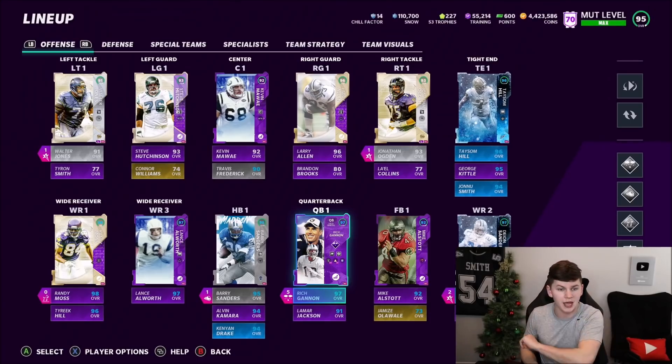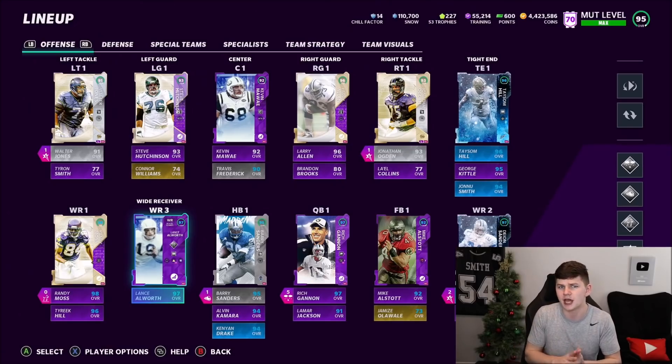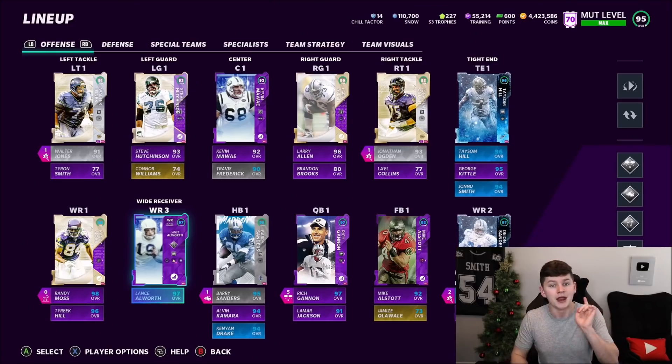At wide receivers, we have Lance, Randy Moss, and Deion Sanders. I'm actually starting Lance over Tyreek Hill because I'm running a Cowboys theme team — he has the same speed and acceleration as Tyreek Hill, plus he gets +1 speed and +1 acceleration from the Cowboys theme. So he's same speed and accel as Tyreek but with better catch in traffic and everything, which is why I run him.